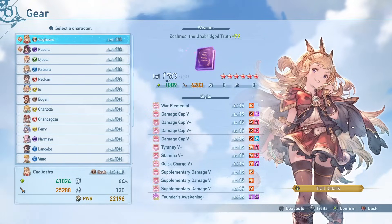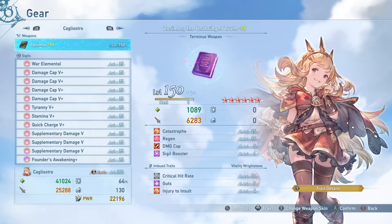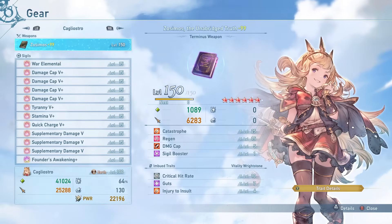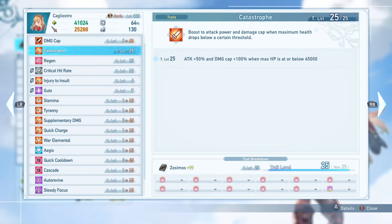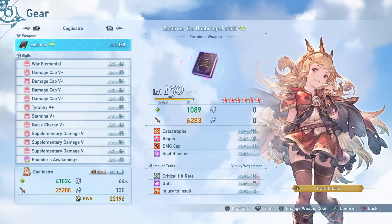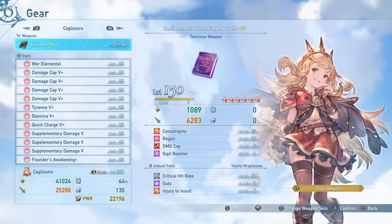For her build, as with every other character, the best weapon currently is the Terminus weapon. It has Catastrophe, which is easily the most broken buff we have — it gives you 50% extra attack and 100% extra damage cap as long as you are below the 45,000 maximum HP threshold. The weapon also comes with damage cap, regen, and a unique skill called Sigil Booster which gives one level to each sigil you have equipped. It's everyone's best-in-slot — always get it.